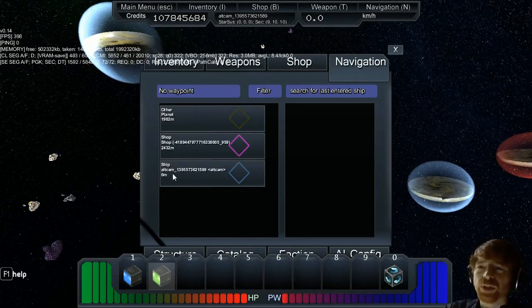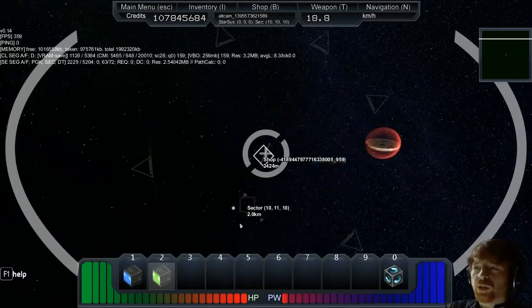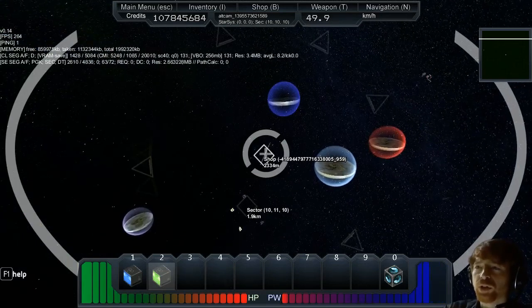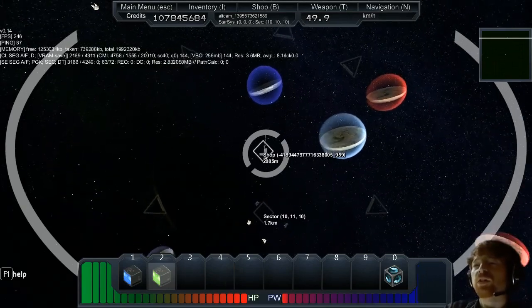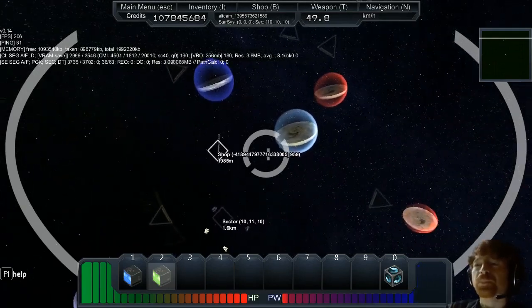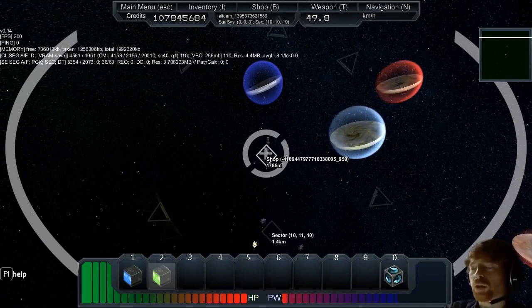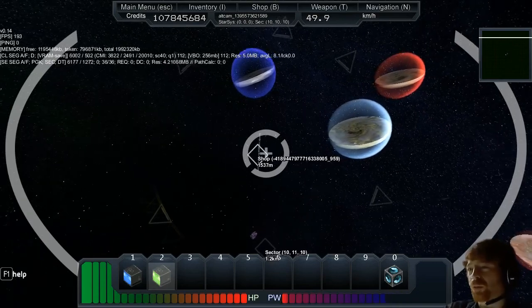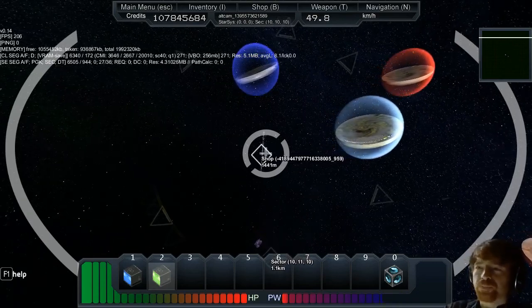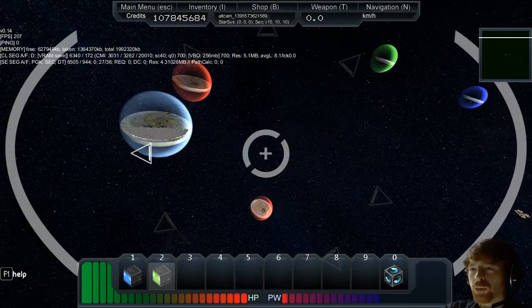Checking nav — there's nothing around, but there's a shop roughly 2,000 meters away. I'm going to head toward it since it's useful to have a shop nearby. You can have your own player shop too. We stop here — about a sector away. To make a station all you have to do is push R to exit your ship.